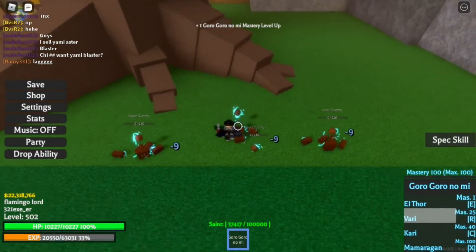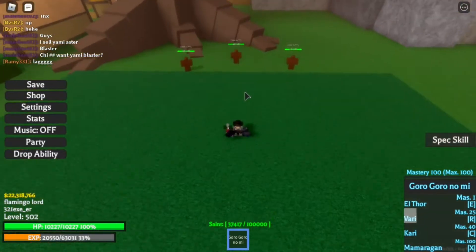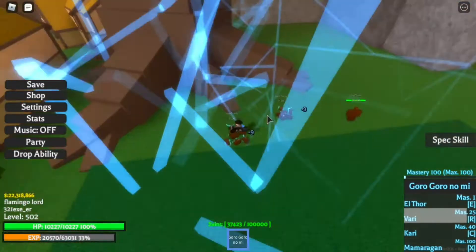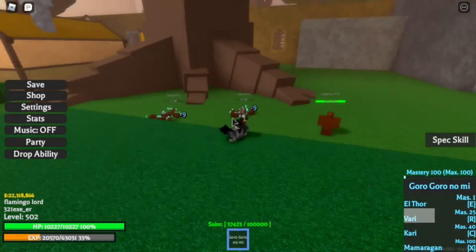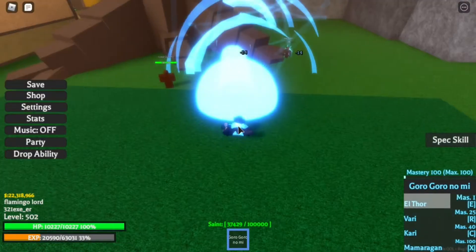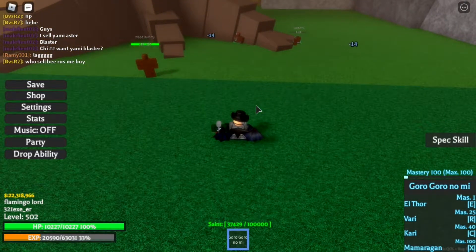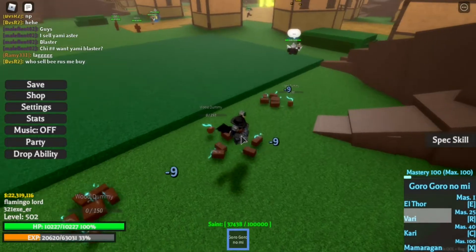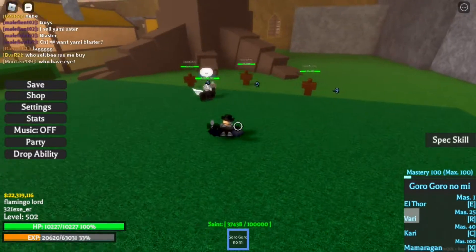Now let's click R for the Vari. The Vari is when you teleport towards your opponent — if you're far away it will detect an opponent and fire this lightning. It depends which opponent it detects first, whether it's the one in the middle or the ones around. Click R — boom, as you can see it killed the one in the middle. Pretty nice.